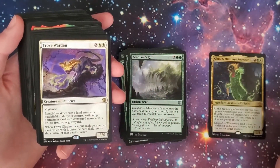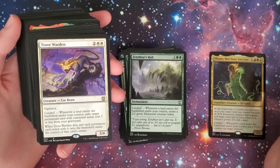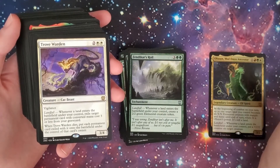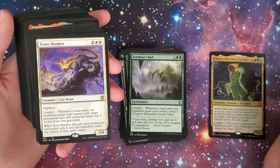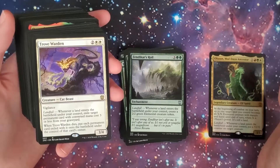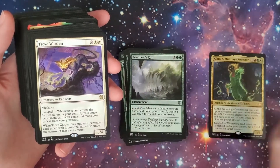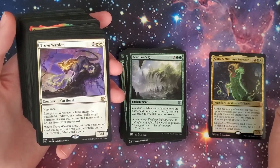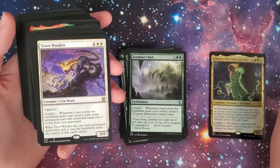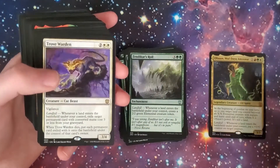Now we're hitting the rares. You got the Trove Warden — two and two-white, 3/4 Cat Beast with vigilance. Landfall: exile target permanent card with converted mana cost three or less from your graveyard. When it dies, put each permanent card exiled with it onto the battlefield under that card owner's control. Lands are permanents with CMC zero — so you can exile lands, it dies, and you get a huge landfall trigger.